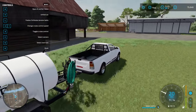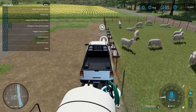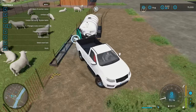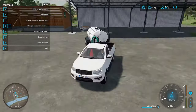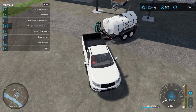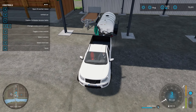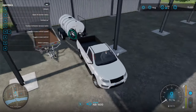We can still fill the sheep water with it, and hopefully they can actually eat the grass that's on their little pasture. Their water is full. We've got that done.